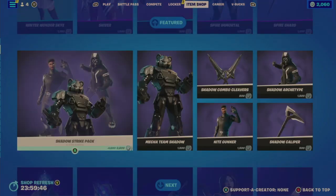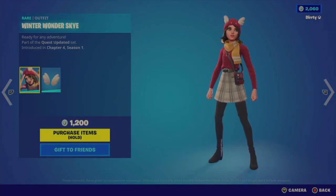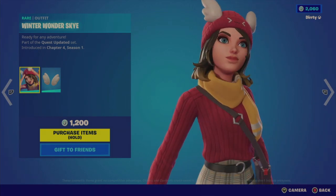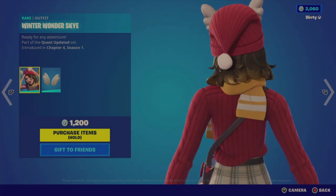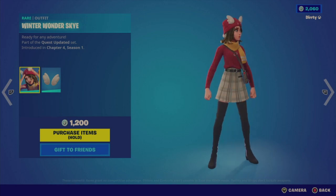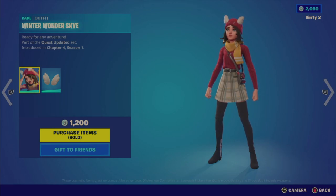Let's get on over to the video. On the featured item page we have the Winter Wonder Sky outfit for 1,200 V-Bucks — it says it's new. What an interesting looking character; something about this character looks a little off to me. I'm not sure if it's the shape or height. It has kind of a cat mouth and ears on the hat, then a scarf, Christmas-type sweater plaid, and very high boots — almost upper thigh. Interesting. Part of the Quest Updated set.